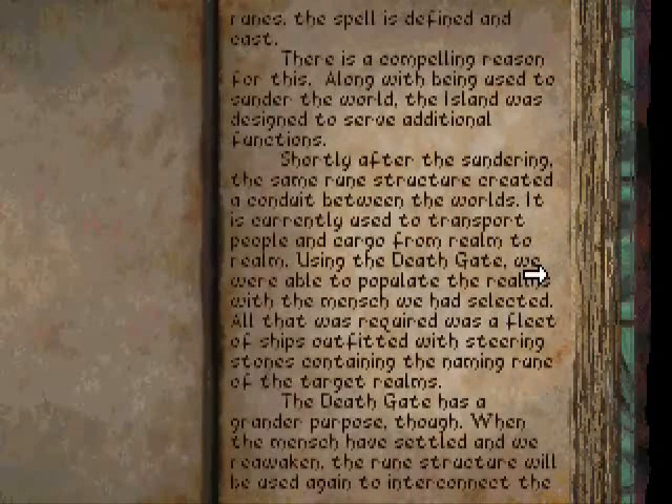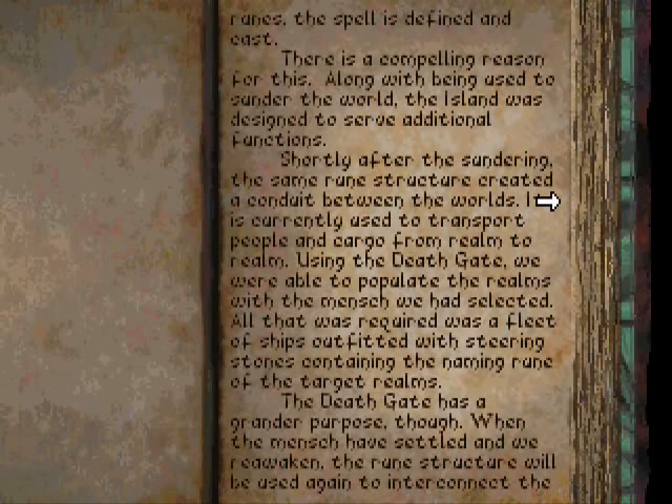There is a compelling reason for this. Along with being used to sunder the world, the island was designed to serve additional functions. Shortly after the sundering, the same rune structure created a conduit between the worlds. It is currently used to transport people and cargo from realm to realm. Using the Death Gate, we were able to populate the realms with the Minj we had selected. All that was required was a fleet of ships outfitted with Steering Stones containing the name and rune of the target realms.